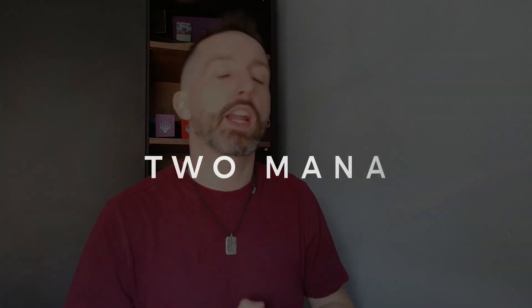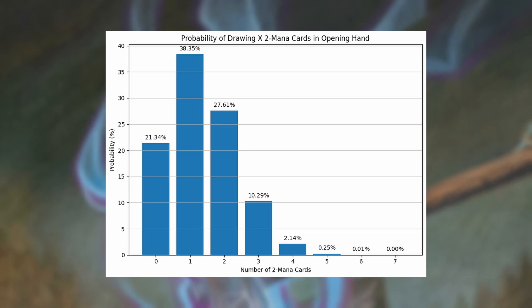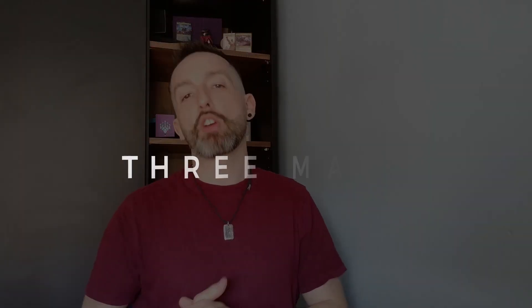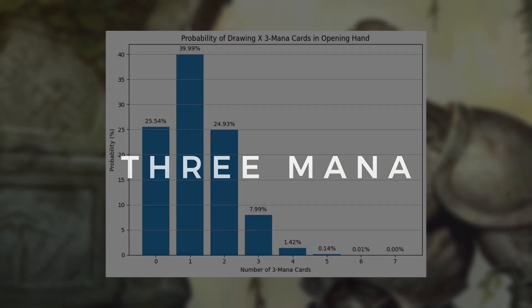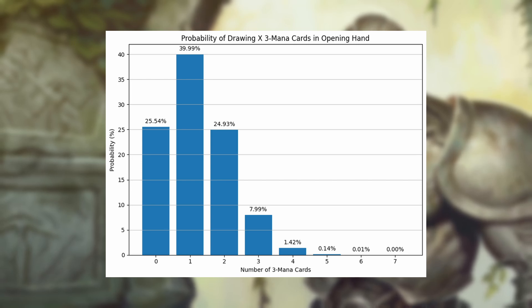For the two-mana cards in our deck, which we are running 19 of, we are most likely to draw at least one of them in our opening hand of seven. Doing the same range again, between one and three cards gives us around a 76.25% chance. On to the three-drops — running 17 of these, the odds of drawing between one and three in our opening hand of seven is a 72.91% chance, with drawing exactly one being most likely at a whopping 39.99%.